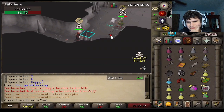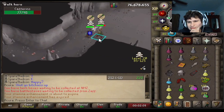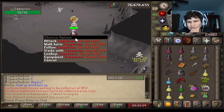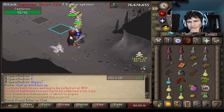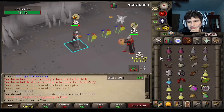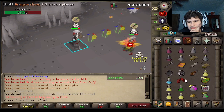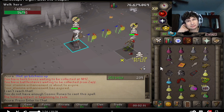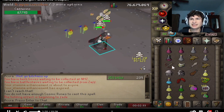So in the rev caves when you're fighting somebody, sometimes the PPMers will be killing the revs around you and food will just randomly spawn on the ground. It's very annoying when you're fighting someone and they just pick it up. I think it's kind of disrespectful — so he was fighting this guy and he looted the food off the ground, and karma struck fast. Why do they make food drop like that, bro?